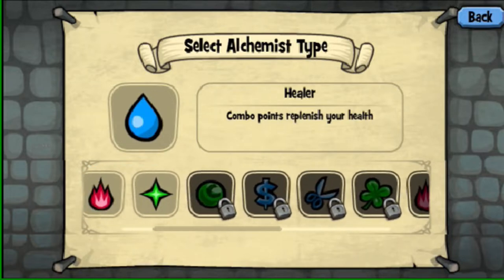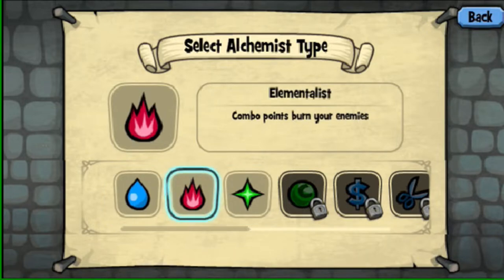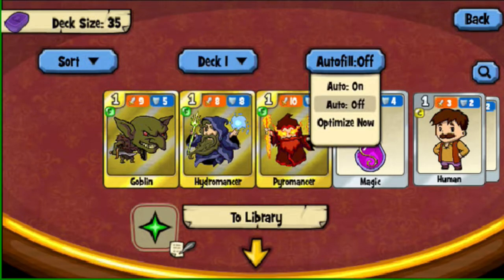After you've picked, basically immediately switch to either Enchanter or Healer. You can use Elementalist, but it's the worst of all three early game. Also for deck building: turn off Autofill as soon as possible — Autofill is not your friend, it is your enemy. The Optimizer is also your enemy. These two things can just break your game, straight up. Don't use them.